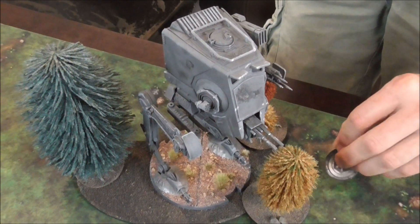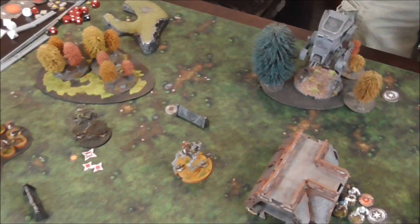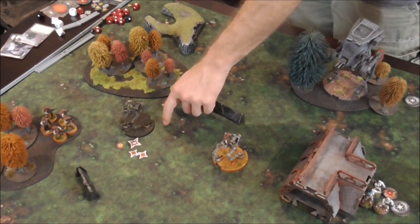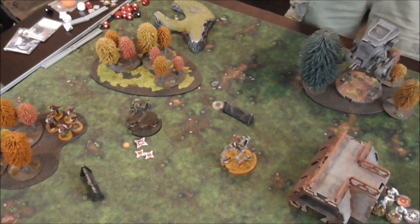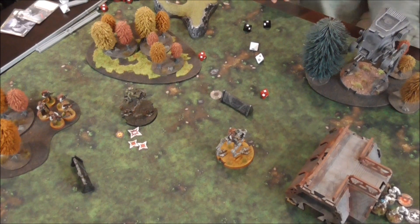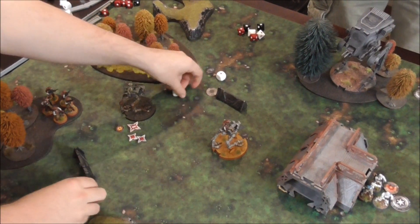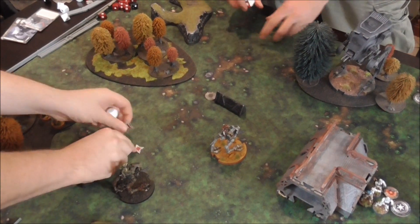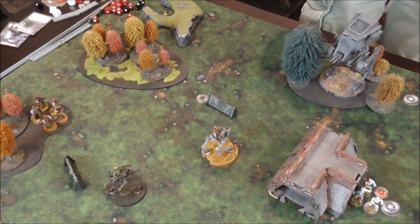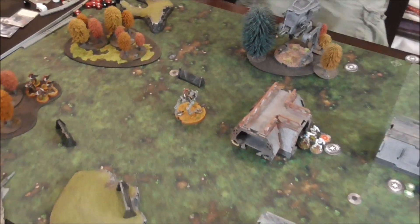I've only got the AT-ST left. He's going to pivot and then fire. So you've got an arc - it's pretty much everything here. The main gun is going to try and finish this guy off - two of each color. Impact 3. Here's the whole thing. So three. Well, I need a lot of average here. He's gone. Hey, I made a save. Alright, and then we're going to use the mortar against the troopers. Three white. Nothing. Typical white dice. It's done.